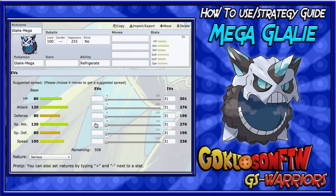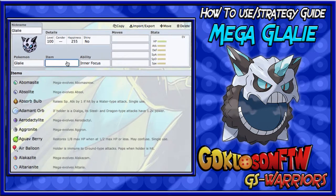This makes it a very good mixed or special attacking sweeper, and also good for a setup set. It gets decent base 80 Special Attack and Defense, and again Speed and Attack, plus decent 80 HP. Anyways let's get straight into the sets.